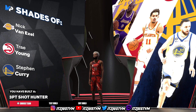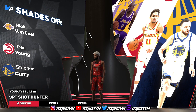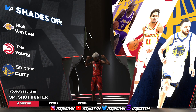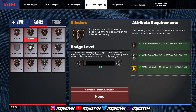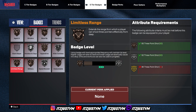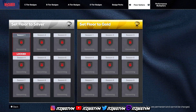If you play any of those modes I mentioned, go ahead and make this build. Get good at dribbling — if you want a dribble tutorial let me know in the comments. Now for the badges: the super important ones you're gonna need are blinders, killer combos, speed booster, limitless range, agent threes, dead eye, and handles for days.